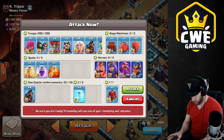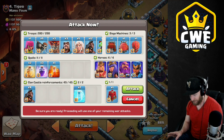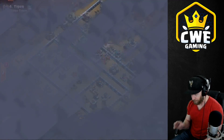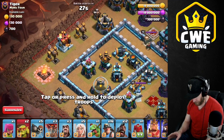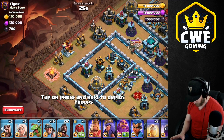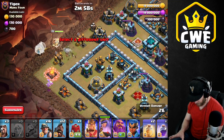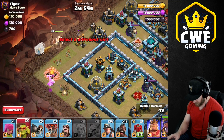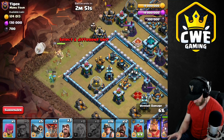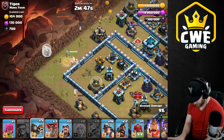Looks like we're all set as far as troops go — sneaky goblins, a baby dragon to funnel, basic standard army I'll be using in Legend League. Let's dive right in and take it down. We're going to start with the queen. The healer is far away from that air defense, baby dragon out here. Let's get the sneaky goblins to go in after this storage and add a wizard there as well — just want one shot with that wizard. There we go, going for a wall break.